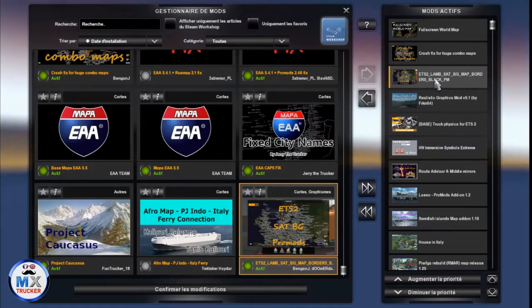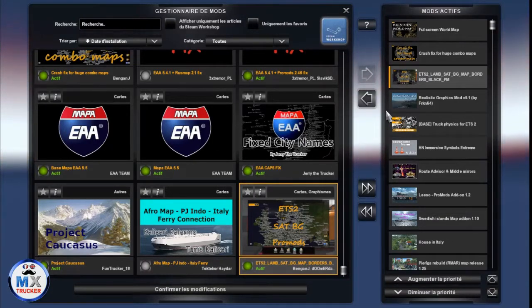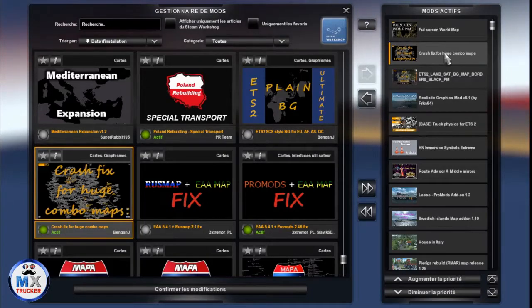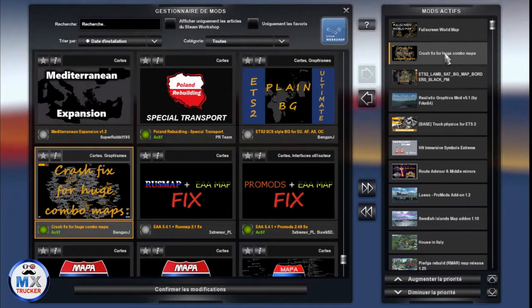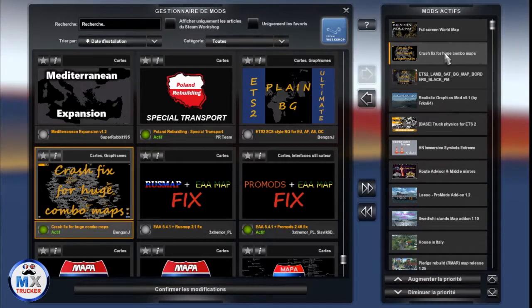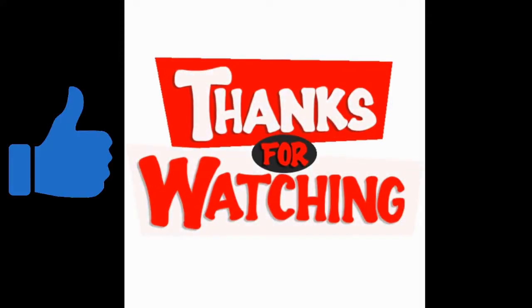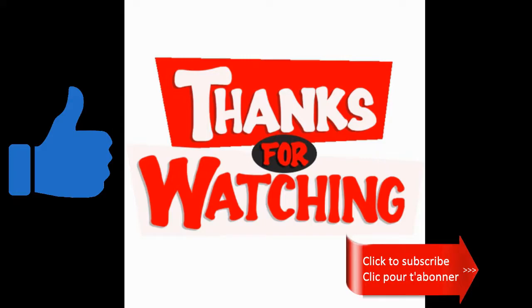I'm using a LAMSAT background map especially for ProMods with Crash Fix. Use it if you have a crash when you zoom on the map — if you don't have crashes, it's not necessary. And full screen warm-up to get the map in full screen. Wish you appreciated the video — thanks for giving me a thumbs up and subscribing to my channel if it's not done. Now the French version of this video.